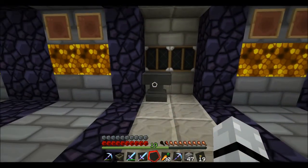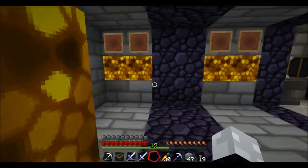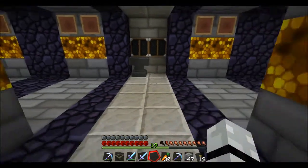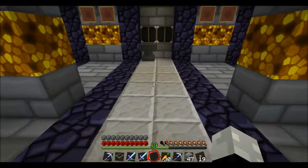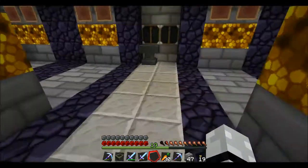The only way I could get someone to sell me glowstone was one per one diamond, so I had to buy seven glowstone for seven diamonds. I went back to the nether and scoured around for like an hour or two and could find no glowstone — it's just been ravaged. Right now glowstone is a higher commodity than diamond on this server, and I was fortunate to find that one little patch that I did.